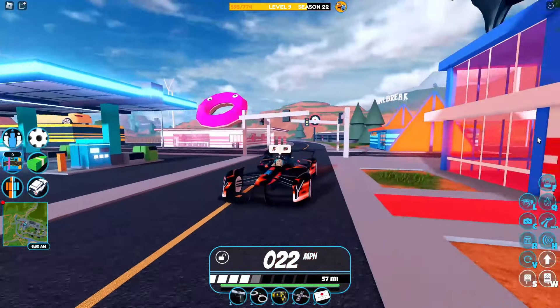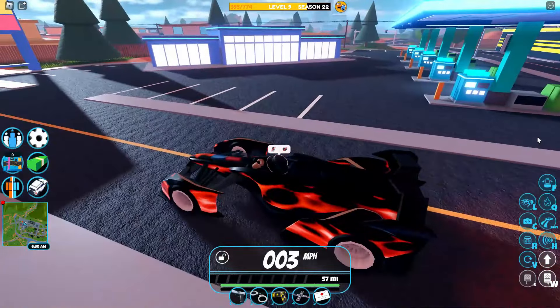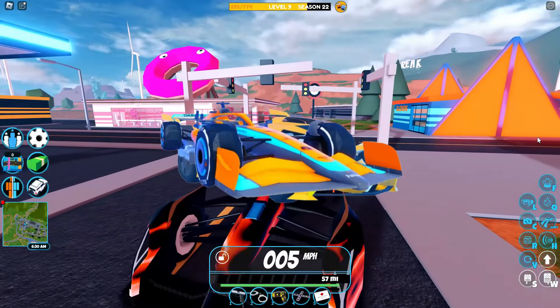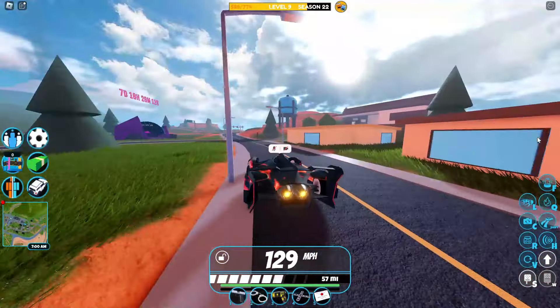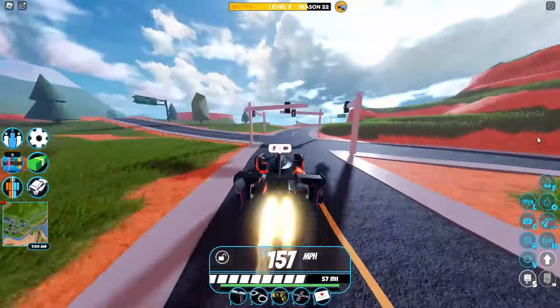We're going to start with the pros. First, the design is really, really cool — it looks like the M12 Molten mixed with the F1 car. Second of all, it has the highest top speed in the game, and this top speed is about 425 miles per hour.